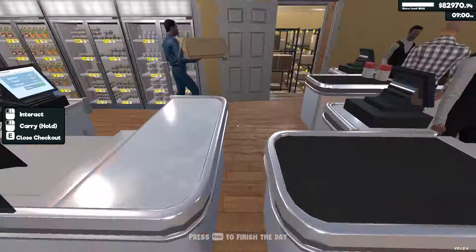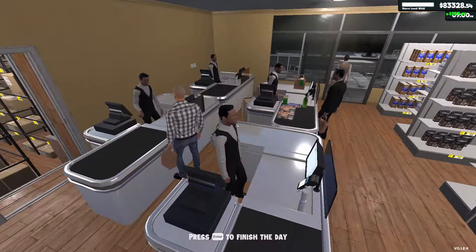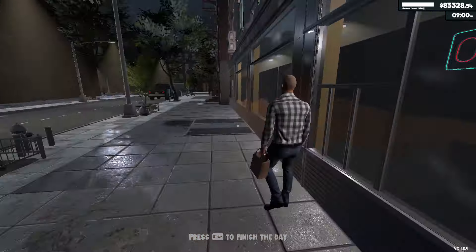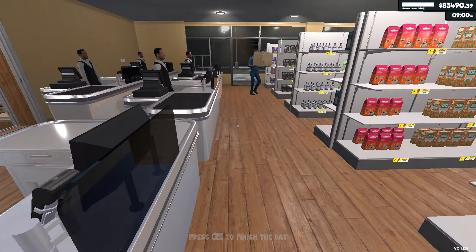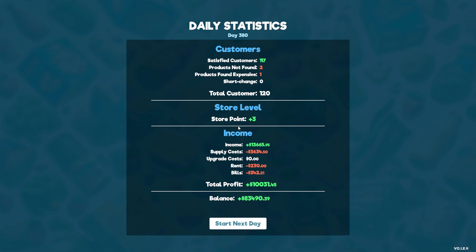Last of our customers going through there. Once the last of the customers have gone through I'll share the end screen and we'll call it a day. Fabric softener ran out too - we knew that was going to happen. Let's look at the end screen for day 380: 117 customers, two products not found, one found too expensive - one's not too bad. Income $13,665, which is about what I'd expect with all the licenses. That's about it guys, thank you very much for the company and I'll look forward to it in the next one.